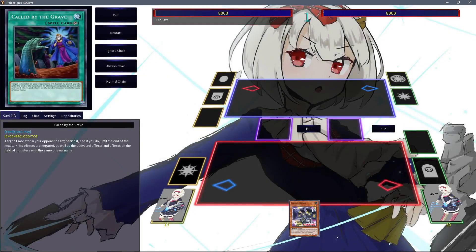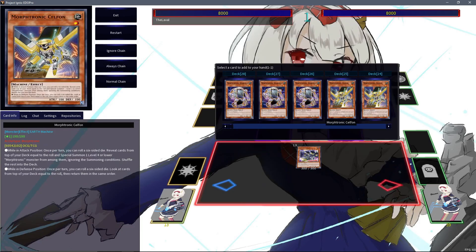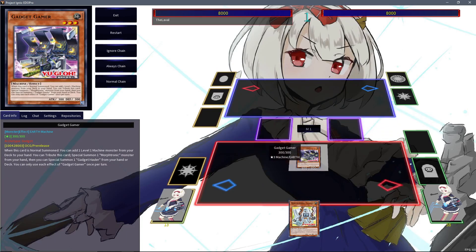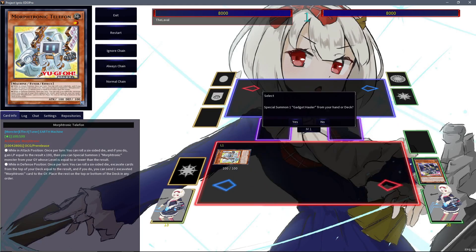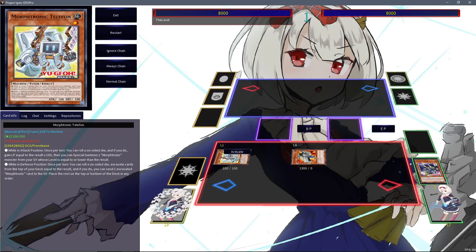In general there's a lot of things that make Gadget Gamer an absolutely amazing card. Not only because it gives this deck a one-card tool into anything, since you can just normal summon it, grab yourself a Telephone, and then use the effect of Gadget Gamer to tribute itself to summon the Telephone from hand and grab the Gadget Hauler from the deck. From here on out you have a few options.